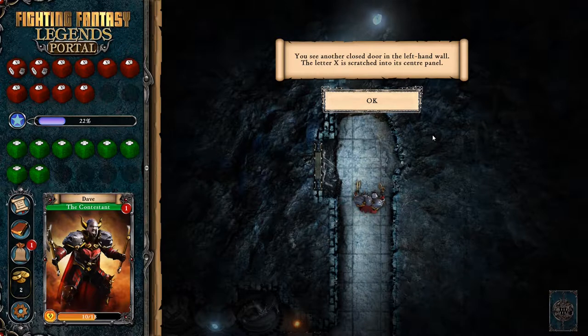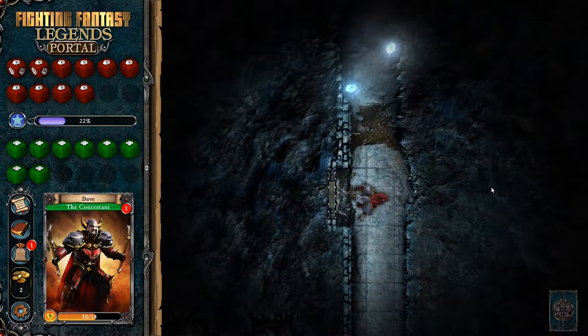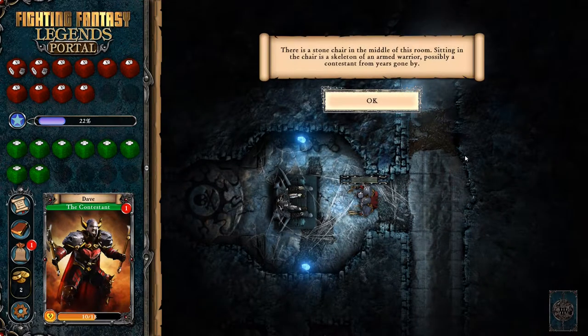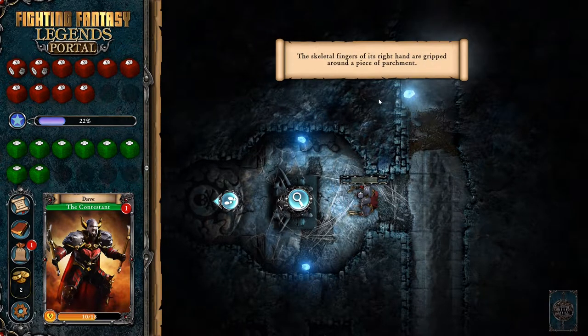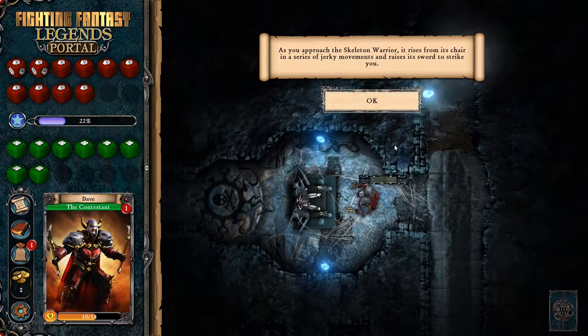You see another closed door in the left-hand wall. The letter X is scratched into its panel. Putting your ear to the door, you listen intently but can hear nothing. You know we're going to try the door. There's a stone chair in the middle of the room. Sitting in the chair is a skeleton of an armed warrior, possibly a contestant from years gone by. I'm noticing the big stone dias over here with a big skull and crossbones on it - probably don't stand on that. Skeletal fingers of its right hand are gripped around a piece of parchment. As you approach, it rises from its chair in a series of jerky movements and raises its sword to strike you. Nobody is surprised by this, Ian Livingston.